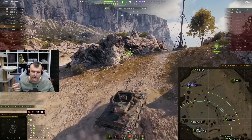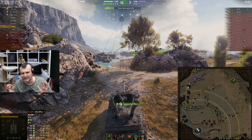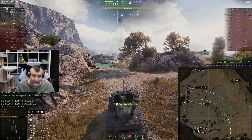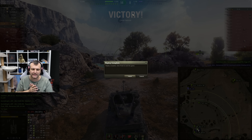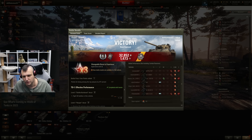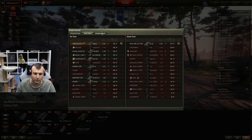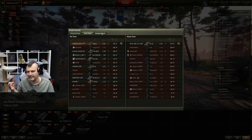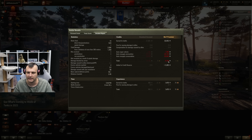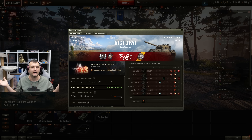We could potentially go and kill the IS3A and Tiger P, but I made the decision not to - I was not sure how many hit points they had and did not want to risk it. We captured the base instead. Final score: 2,000 damage, 3 kills, 90 assisting damage, First Class, Pascucci's medal, first by experience and second by damage. Overall a very simple game - our team won and we did enough to be top 3. Tank Destroyer Mission 1 completed.